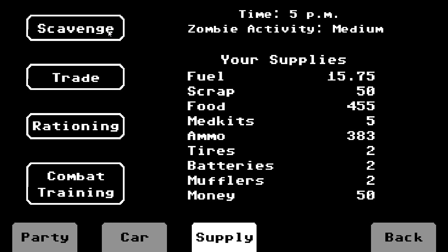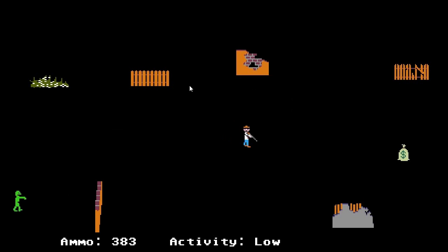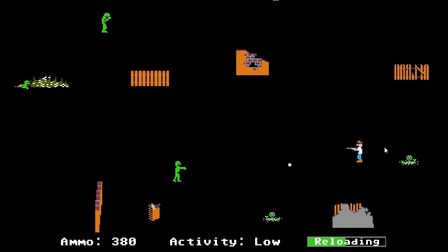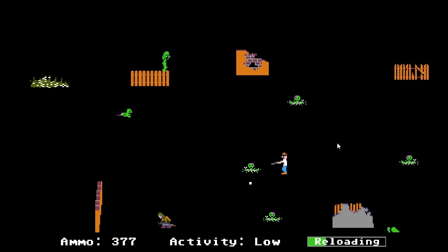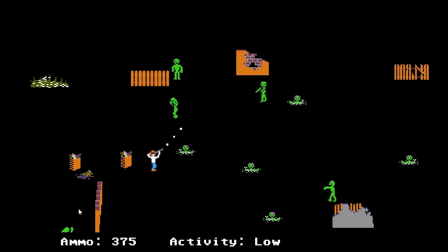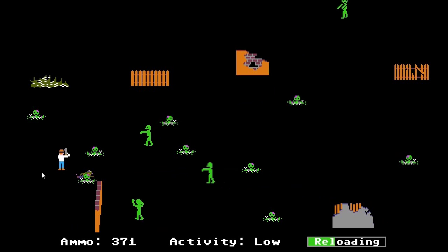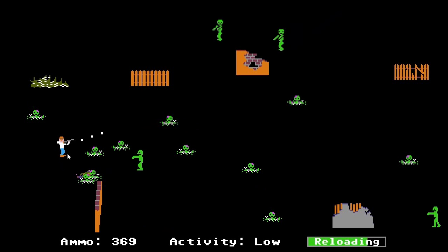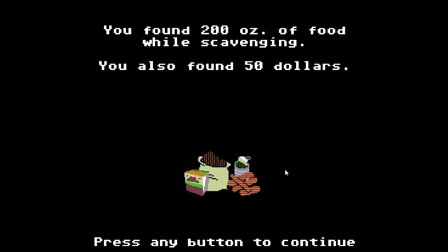We're going to scavenge again, just once more, and then we'll keep going. Activity is low now, and there's some money. We want that money. There's a fast zombie — missed it. That scavenger tried to take the food — did you see him? He tried to take it. Sometimes you'll be able to get food, bullets — med kits you actually have to get a perk for. We ended up with $50 and 200 ounces of food.